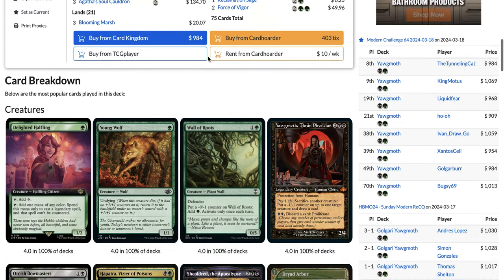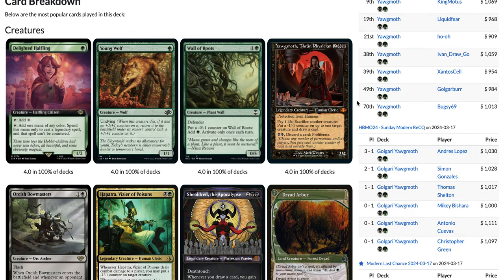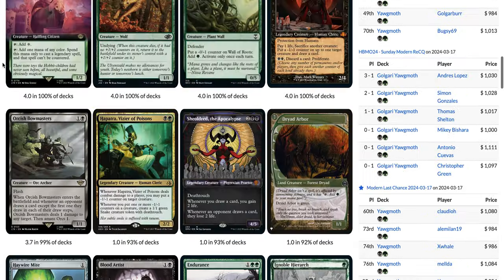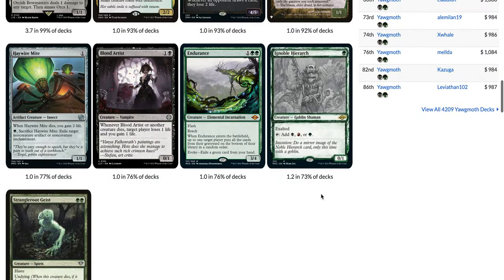Yawgmoth was also one of the weakest decks to Fury, and now that Fury is banned, that's a positive for Yawgmoth. It seems like the deck gets better and better with every single change in the Modern format. Now there are a lot of one-damage cards like Red in Four-Color Omnath that's coming back. You also have Orcish Bowmasters in Yawgmoth as well as Rakdos Scam. The deck doesn't really play cards like Noble Hierarch and Ignoble Hierarch anymore — Ignoble Hierarch is only played as a one-of in some lists.